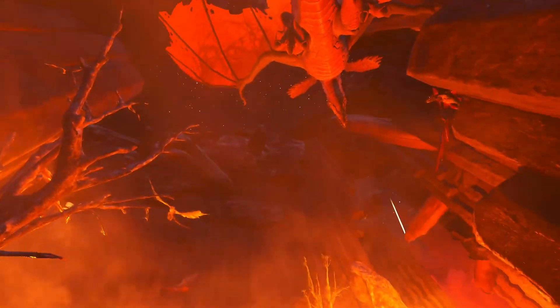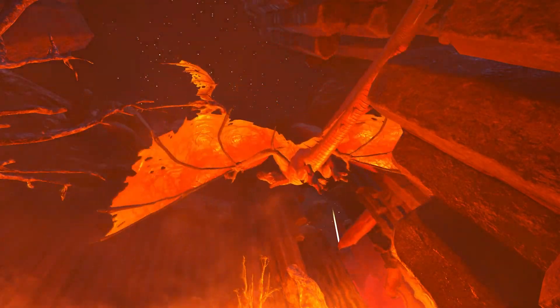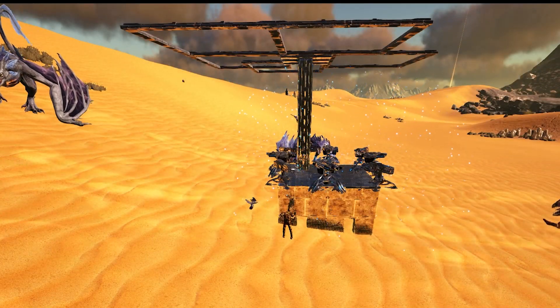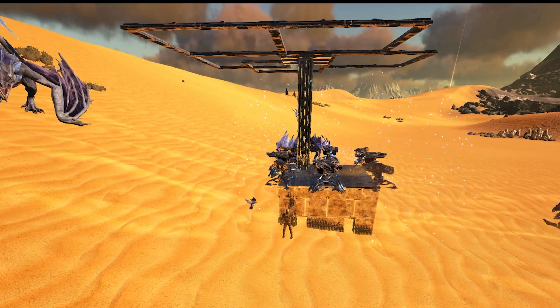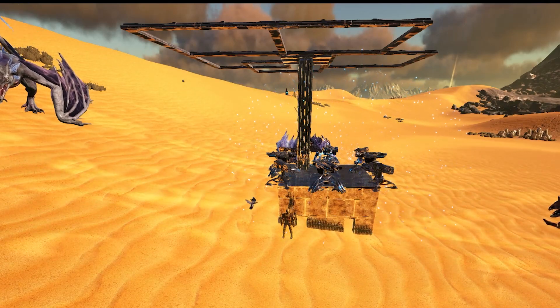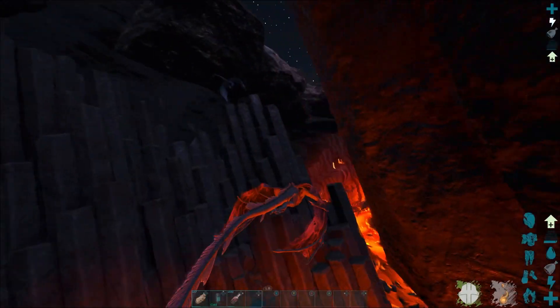Use this time to set up turrets. I set mine up with hatch frames above so that the dodo wyvern will aggro the hatch frames. You may want to use more turrets than I did. Turrets will need to be set to high targeting and to all targets. You can always go kill wyverns to get talons and fight the boss on Scorched Earth while you wait to get the element for tech turrets.